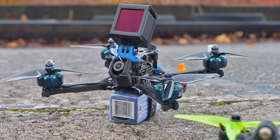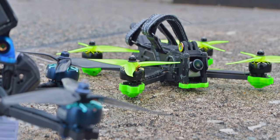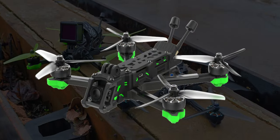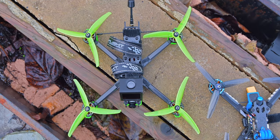The track weapon of choice today goes to the iFlight Mach R5. But the Nazgul is no slouch either — they put on a good fight. The Nazgul I'm using today is the V1. The V2 is already released, and it has the DJI Air Unit 3, which pretty much replaces the action camera. The body's a little bit different and everything's a little more optimized.